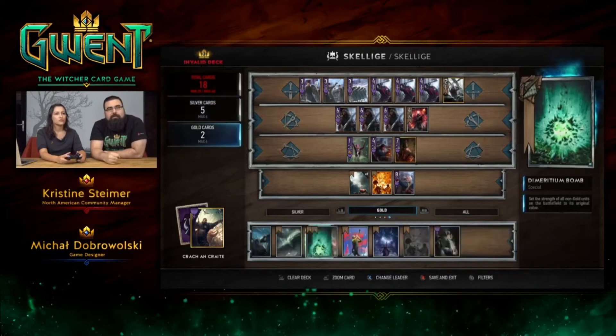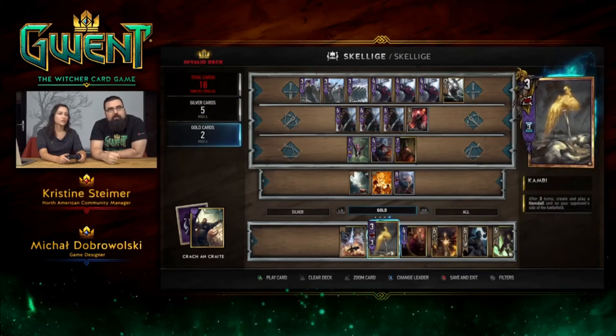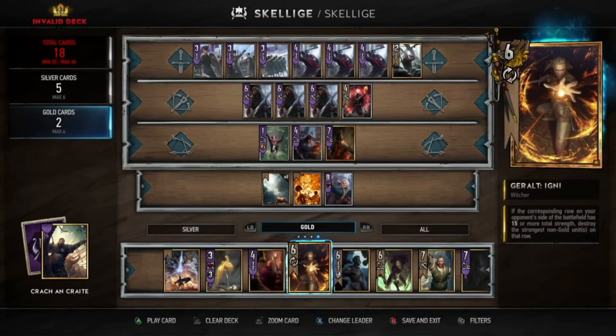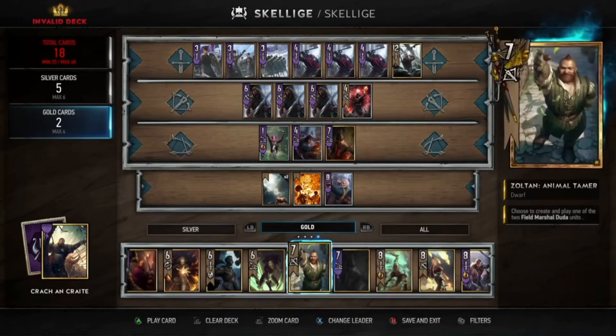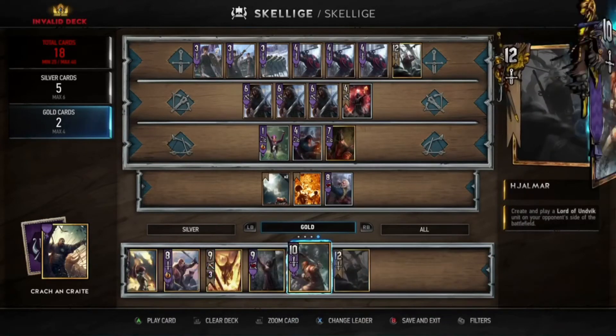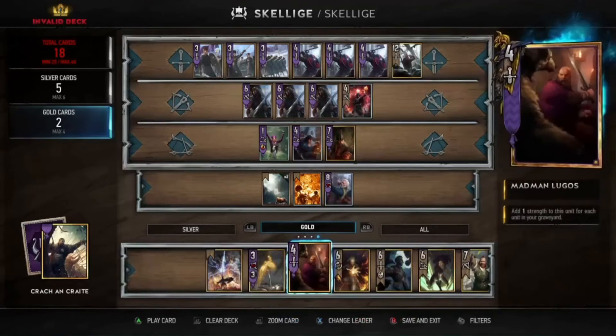Let's jump to the golden cards and pick something really useful. I think Birna Bran will be a really useful card in this deck because she draws four cards, lets you pick one, and the rest are discarded. Where is she? On the right — she's the lady being held next to the rock.